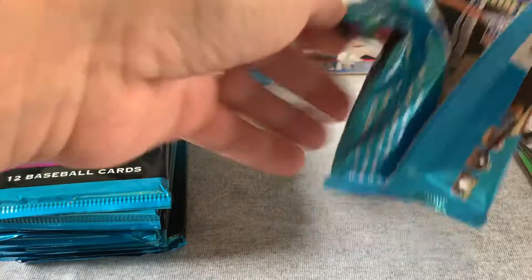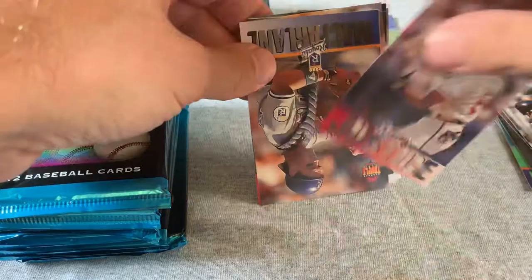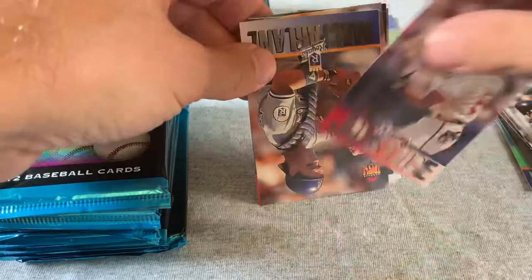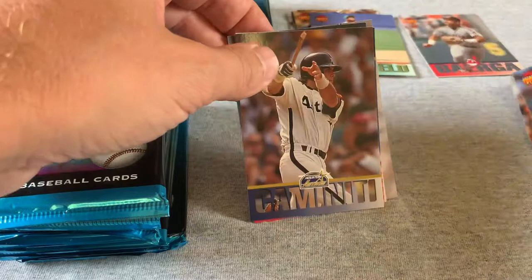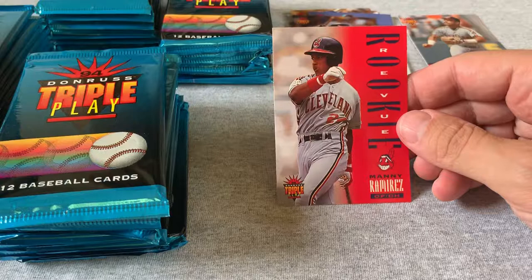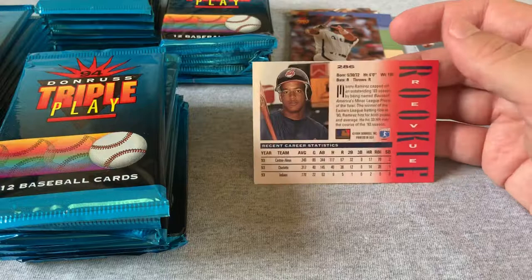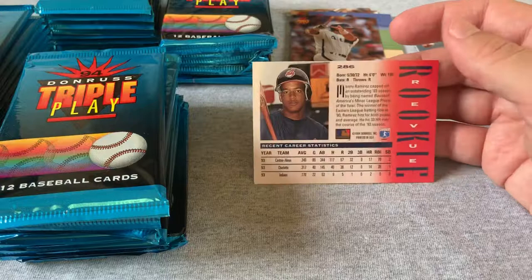There was a Gary Sheffield on the back of that card — decent. Dave Justice, Carlos Baerga goes in the Indians pile, they get collected separately. There's a Ken Caminiti. And oh, a Manny Ramirez rookie! Most of the rookies in this set are worth less than a dollar since it was massively overprinted, but Manny Ramirez is one of my all-time favorite players. He had a really nice career on the Indians before going to Boston. I really like that card.